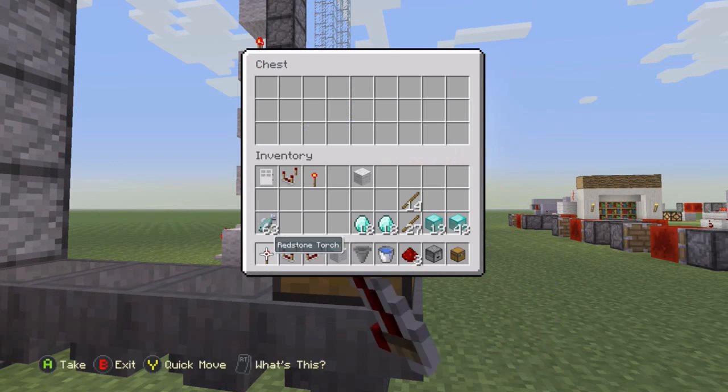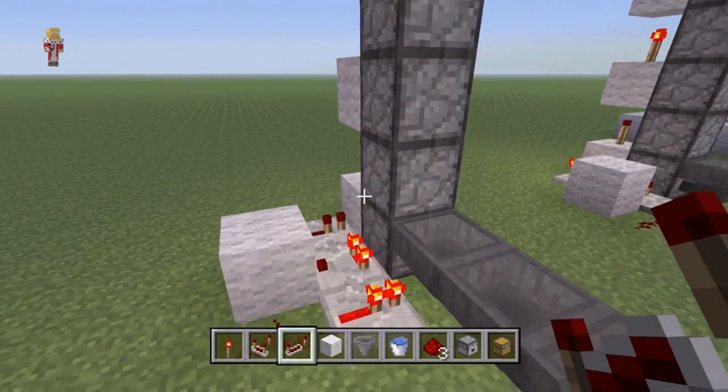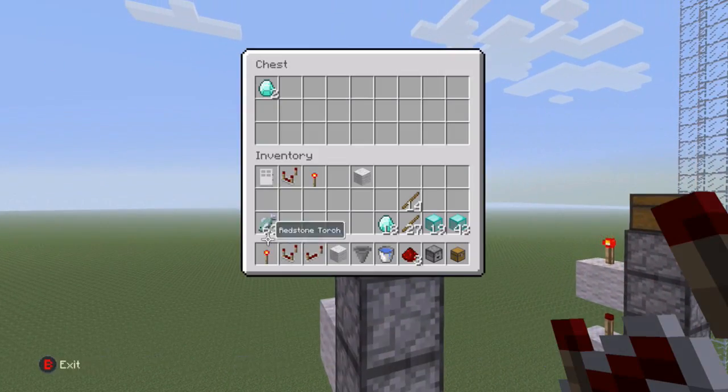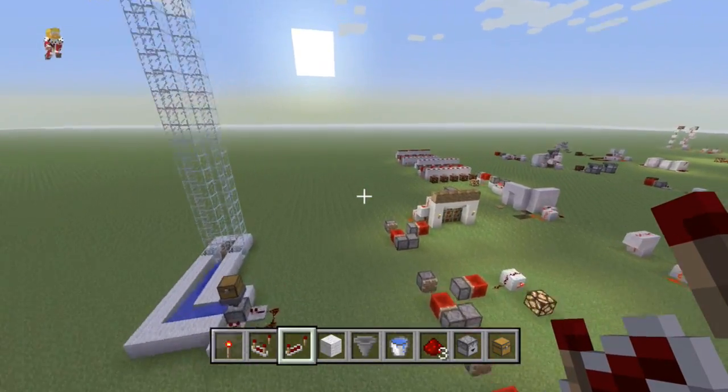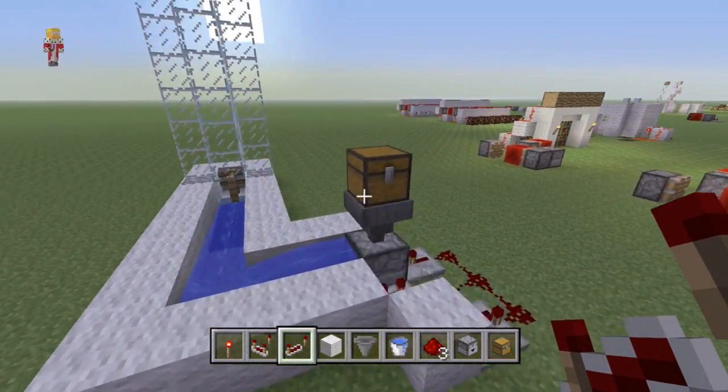Let's stick some items in there. When you put them in, as you can see, they're starting to get filtered out, ticking away, and starting to appear in the chest above. So that's the second design — to me, this is the cooler one. This is a really cool design.